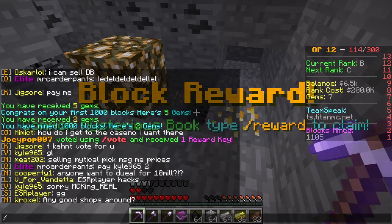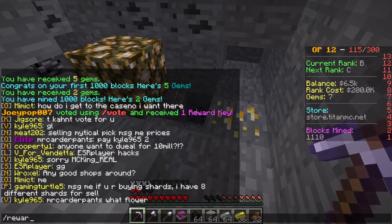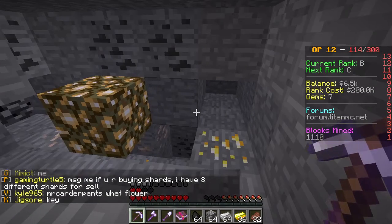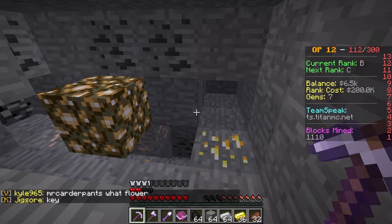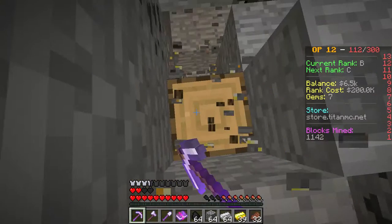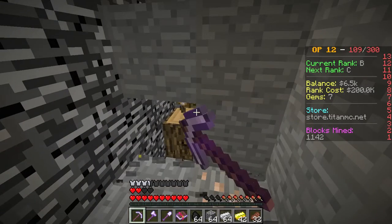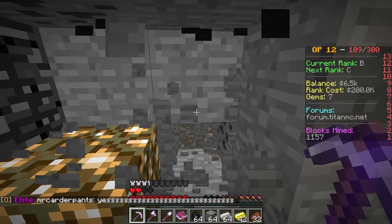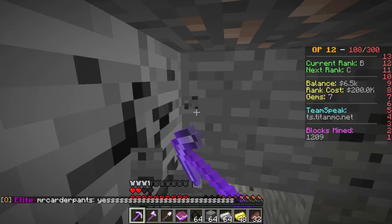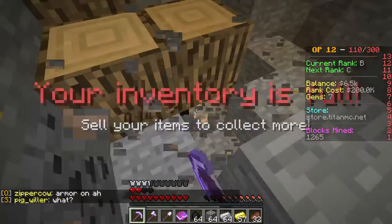Another one. Do we take it to the same person? It says take it to Echo at the spawn. I don't know what that means. There's gold. Just wait until our inventory is full. I love this pickaxe. Inventory is full.